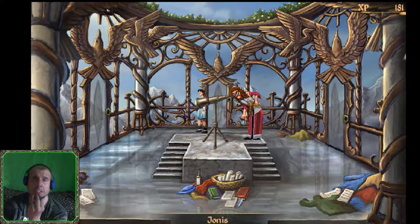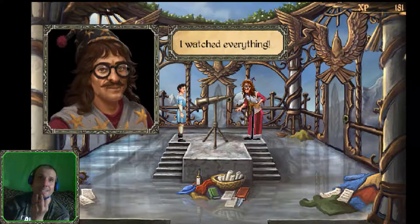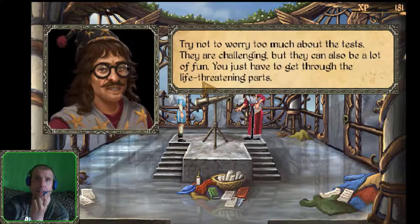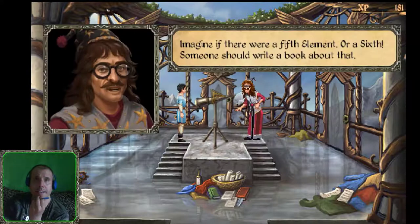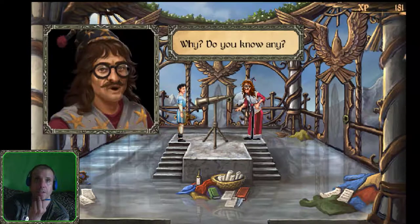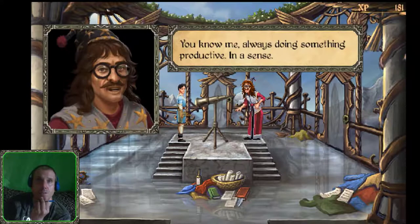Let's talk to Jonas for some helpful advice. He confirms he watched everything with the priestess. Talking about initiation: 'Try not to worry too much about the tests. They are challenging but can also be a lot of fun - you just have to get through the life-threatening parts.' On elements: 'Imagine if there was a 5th element or 6th - someone should write a book about that.' On the Mages Tower: 'It has the best view in Iginor.' On air mages: 'You can never have enough air - trust me.'